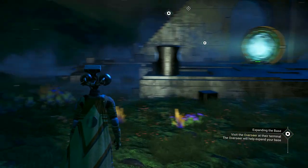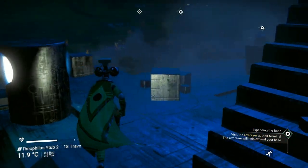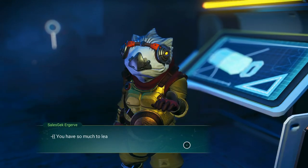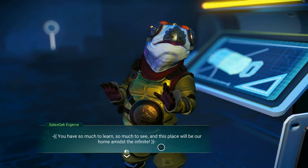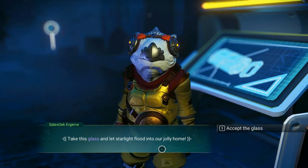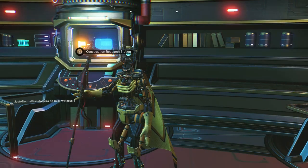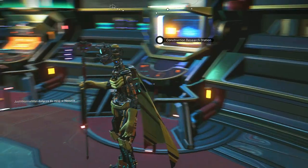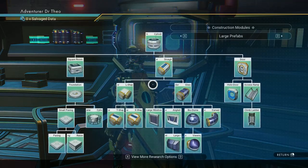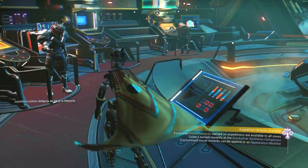Dr. Theo, who used to be Traveler Theophilus, is going to work on his base in galaxy 18. The GEC supervisor will give me glass, which is a useful base decorating material. Now to expand the base by doing 'Expanding the Base' — I recommend you also do the base computer archives. For example, you'll get the first storage unit from Expanding the Base when you get the first guy.